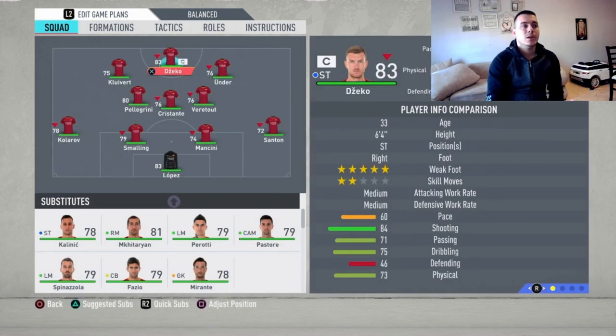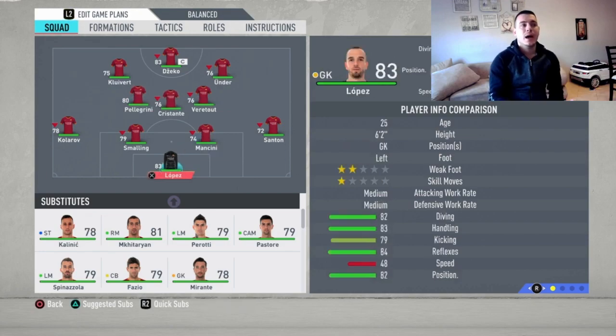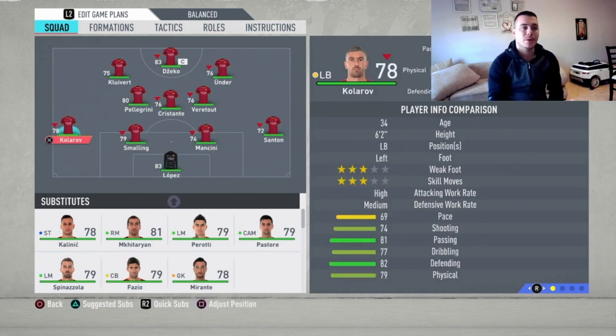The formation I like the most is the 4-3-2-1, the narrow variation. I like this formation because Roma doesn't have a proper CAM — by that I mean a player who can score goals, be agile, and give those beautiful assists. That's why I decided to go with three players up front and rely a lot on them, while building a strong midfield. Stick to the video and we'll see exactly how I set up this team.